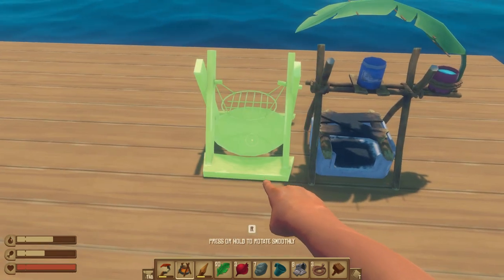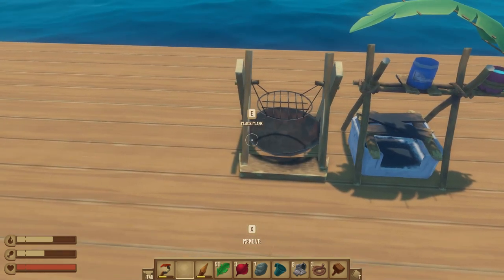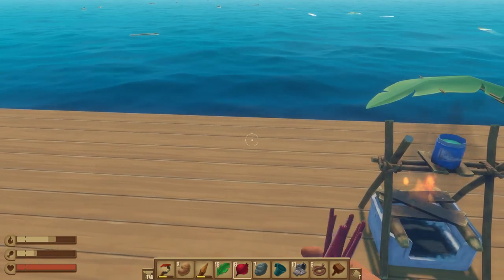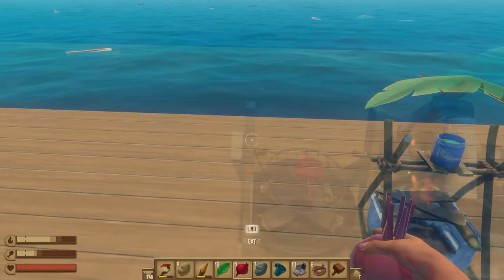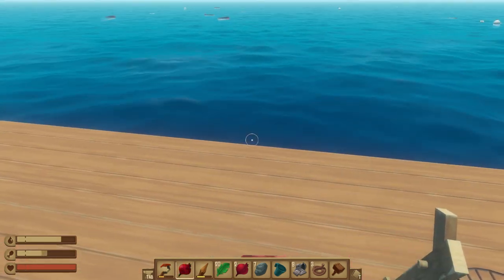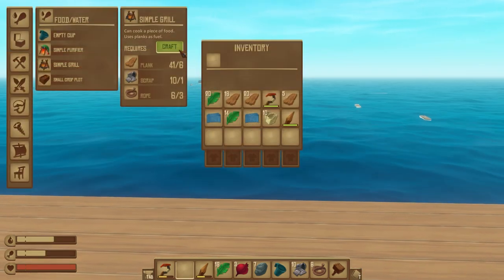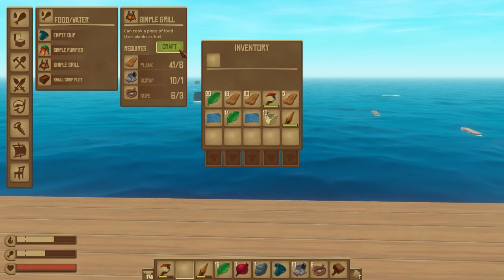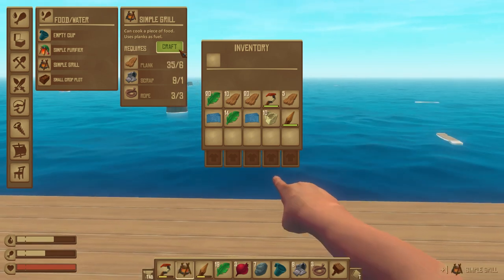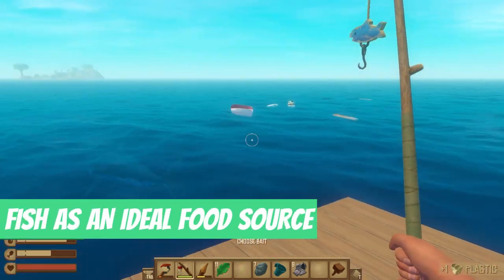Survival tip number seven: address your hunger. Since your thirst vitals are now looked after, the best way to address hunger in the early game is to craft the simple grill and cook the fish you catch and vegetables you collect. You can eat raw potatoes and beets to stay alive, but cooking them makes them much more nutritious. Materials required for the grill: six planks, one scrap, and three rope — convert six palm leaves for the rope.